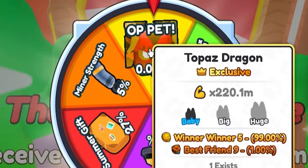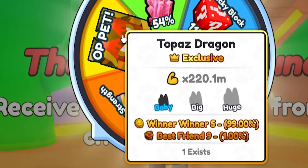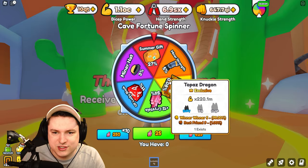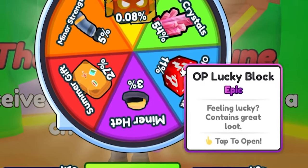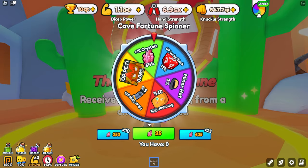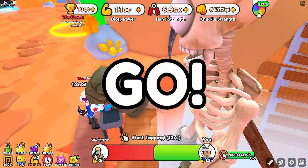Let's see what's on the wheel. We got the OP Topaz Dragon Pad, which is one that exists but is in possession of the admin — I saw someone running around with it, which is interesting. We also got the miner strength at 4.1K, a 165 hat, and a lucky block epic. This wheel is actually really good, very very nice.